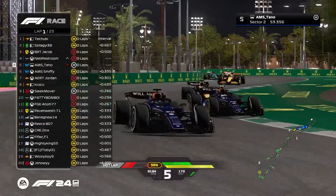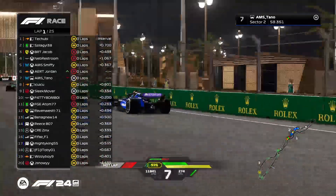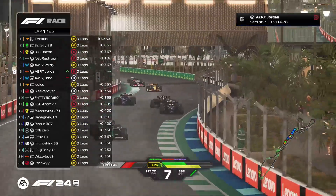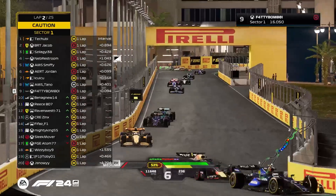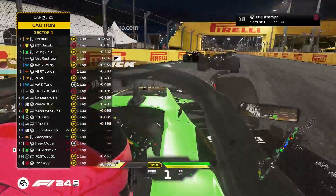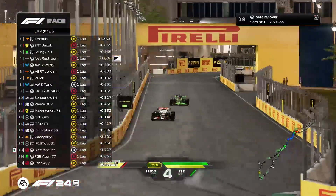Tano's already gone for it on there. Tano, bit of contact — here comes Jordan as well, the new signing from Red Bull, using the Sinks. Gets past Tano. And at the back it looks like Jason — he's got damage in that one as well. Both incidents happening near the back of the pack.